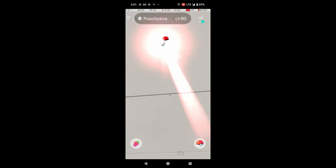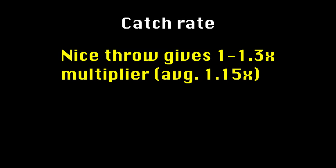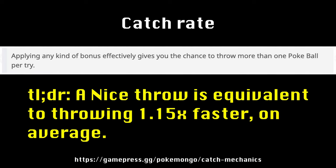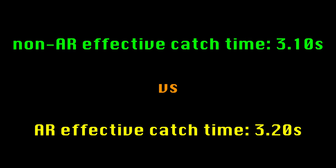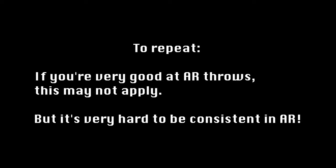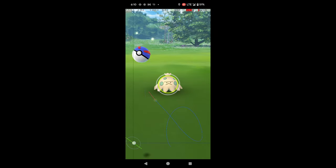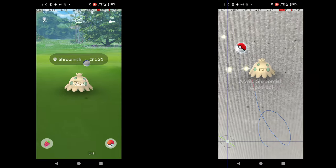These multipliers are very important to catch rate. Nice throws provide an average catch rate multiplier of 1.15x. The way the catch rate calculation works in Pokémon GO, this means that throwing one nice throw is equivalent to throwing 1.15 regular throws. This means that if we assume a non-AR quick catch hits a nice throw every time and an AR quick catch does not, then the ideal non-AR quick catch time of 3.57 seconds per nice throw is equivalent to 3.10 seconds per regular throw. This is better than AR quick catch's ideal time of 3.20 seconds per throw.